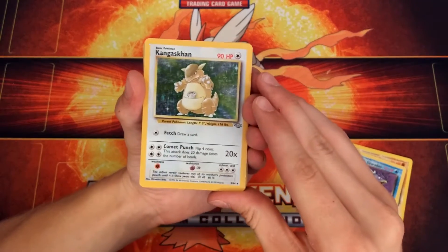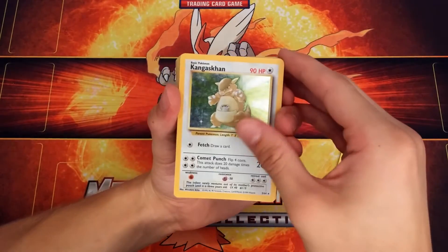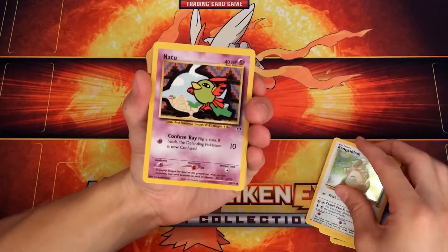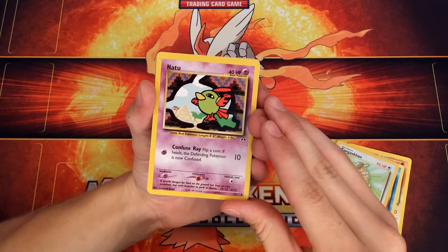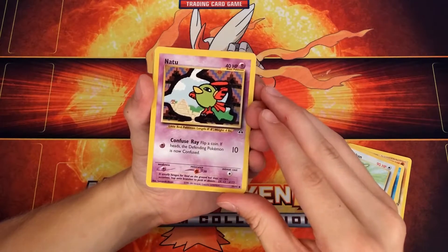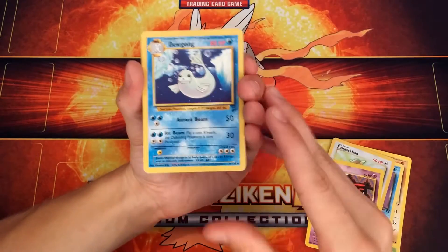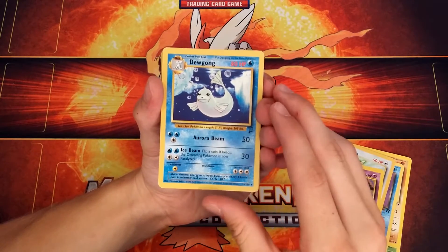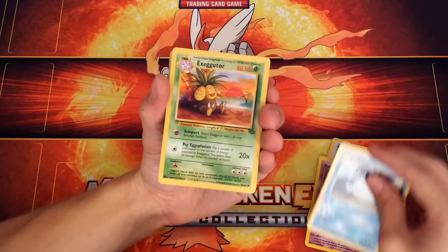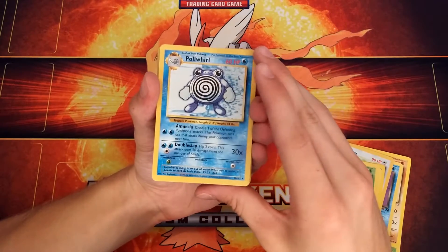Wow! A Holo Rare Kangaskhan from 1995 — this is probably one of the original sets. Pretty nice. A Natu — this one's not an extremely old card, I mean, it's a pretty old card, but not as old as the ones we just saw. We got a Dewgong with Aurora Beam — looks like from the original set. Executor — same thing. Apollo Whirl — not bad.